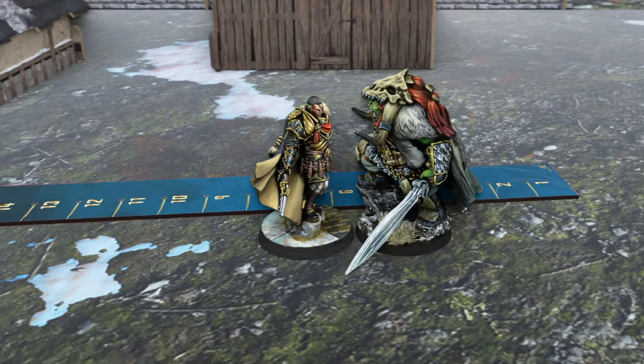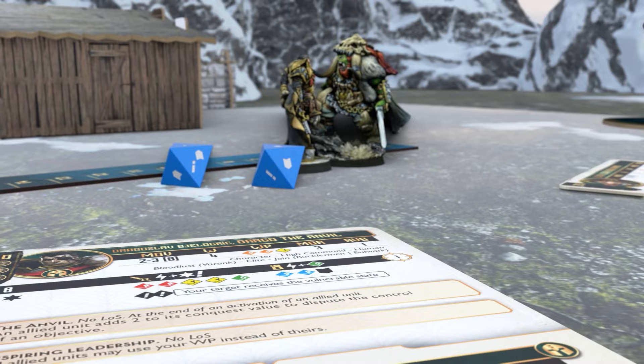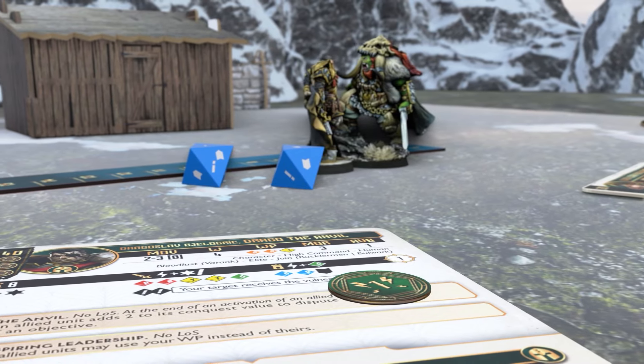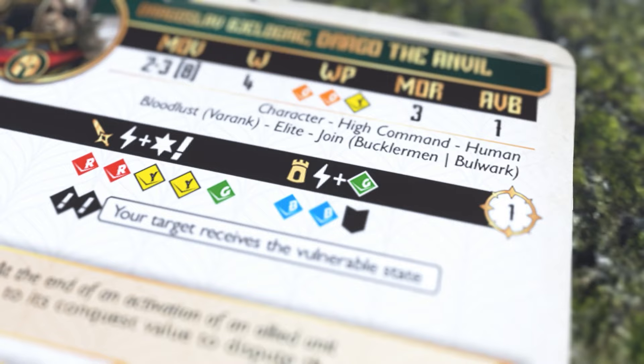Sometimes when you need a desperate extra push, a unit can add dice and automatic symbols to your attack and defense rolls by voluntarily stressing the unit. These are the modifiers on the profile.